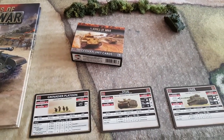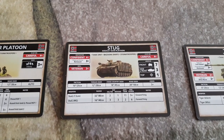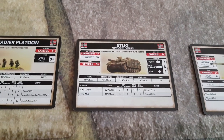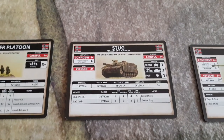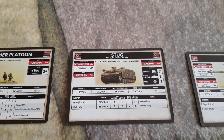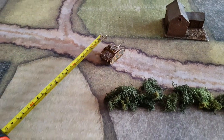Let's look at movement. For the Stug, he's got a tactical movement of 10 inches or 25 centimeters, a terrain dash of 12, cross-country dash of 18, and road dash of 20. Tactical means he can move 10 inches and then fire. A cross-country dash means he can move up to 18 but won't be able to fire. A road dash lets him move up to 20 on a road, but again, no firing.